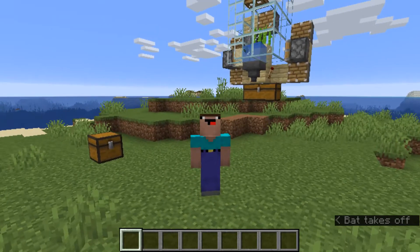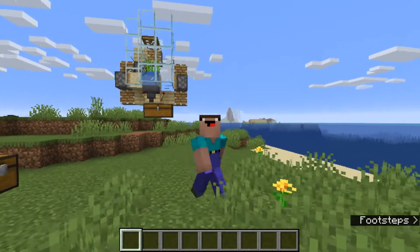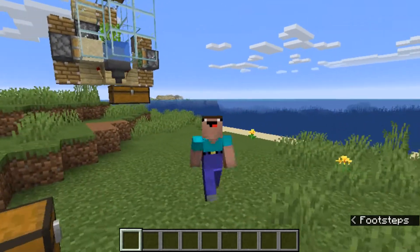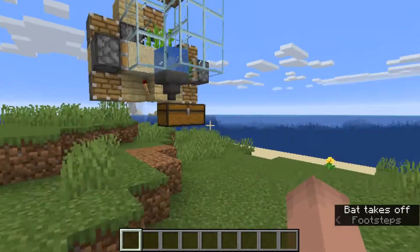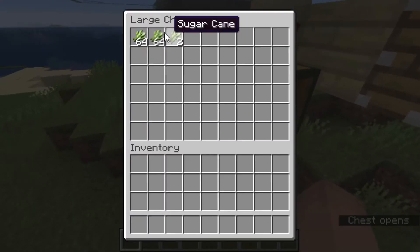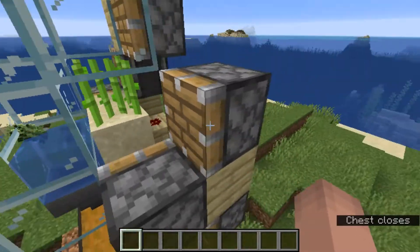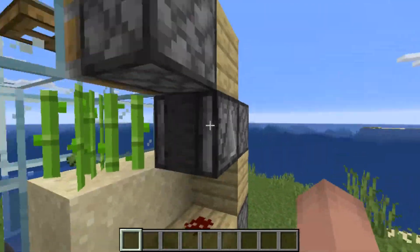Hey YouTube, this is the average gamer here back with another video. Today we are going to be building a zero tick sugarcane farm which makes around 1700 sugarcane per hour. I'm going to show you how this works and tell you why it works. This is the sugarcane that has been in this chest for about two minutes because I've been having this running for two minutes.